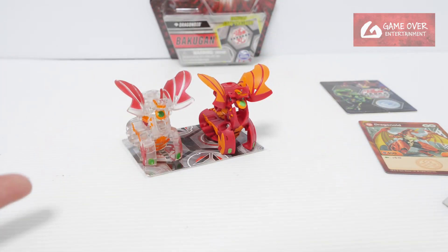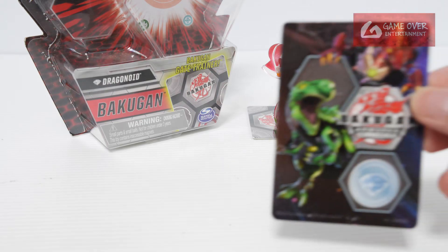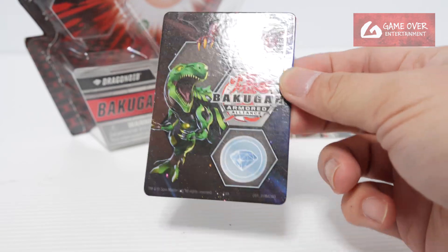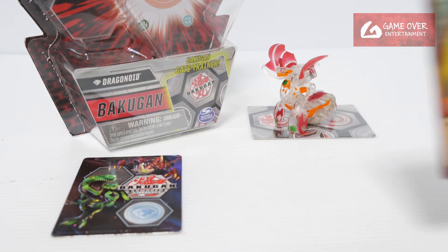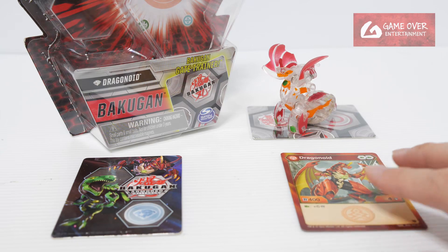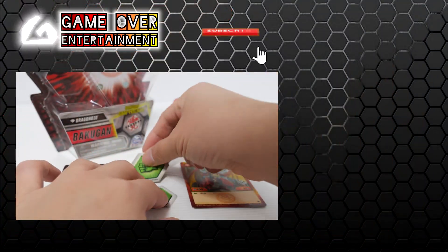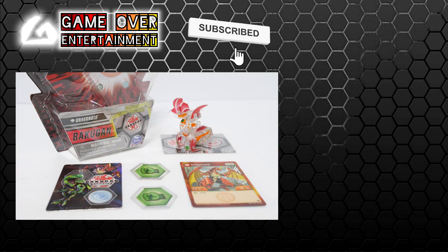So this is the Diamond Pyrus Dragonoid. This has been my unboxing of the Diamond Dragonoid. We have this Diamond Gate card — an interesting Diamond Gate card — we have Pyrus Dragonoid, the character card, no Evolutions card, and the 2 Baku Cores. So this has been my unboxing video for today. Thanks for watching. If you enjoyed this content, please click the like button and subscribe. See you next video. Bye.